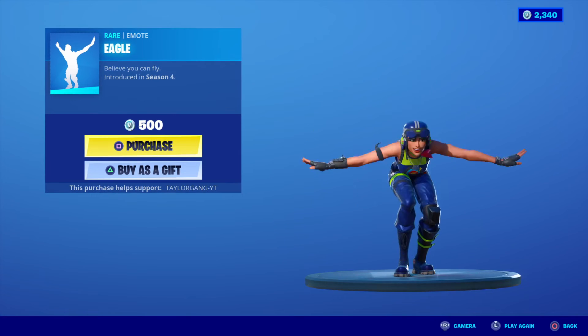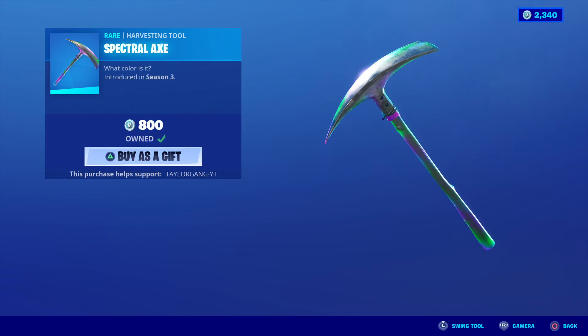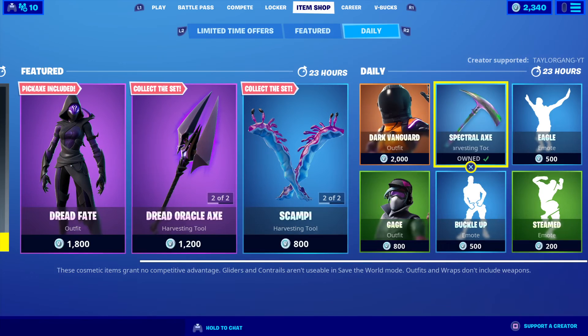Not better than the Red Squit. The Eagle — I always hated this emote, I do not know why. The Spectral Axe is up next. And we have the Dark Vanguard — 2,000 V-Bucks for her.